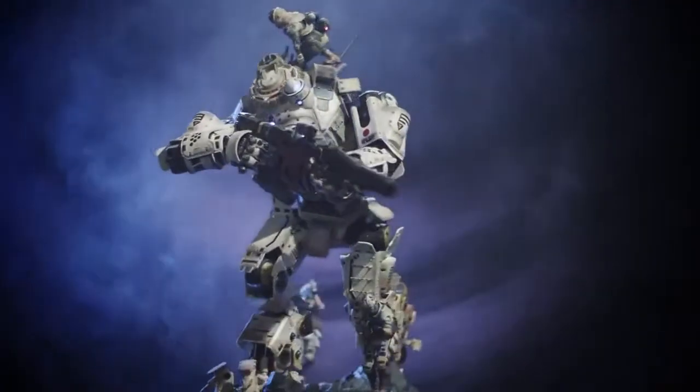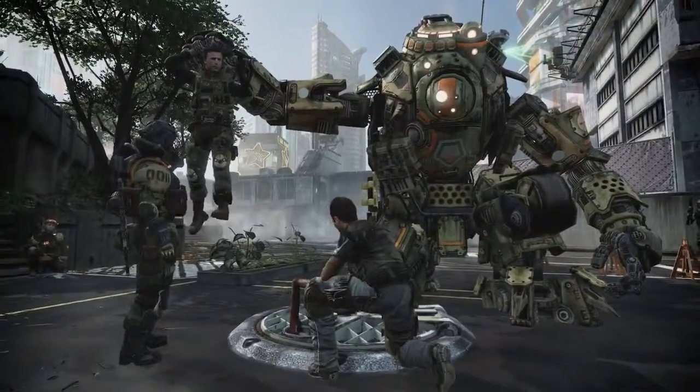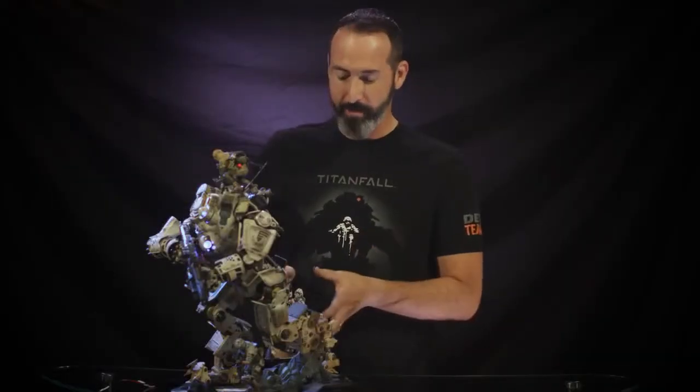When we set out to make the Special Edition, one of the concerns was how big do we make this thing? We started out with 18 inches, but we kind of crept up a little higher. He's almost pressing 20 inches with the pilot on the back. We really had to make sure that the Special Edition statue was at the right scale to get the right amount of detail in the characters that are around the Titan.